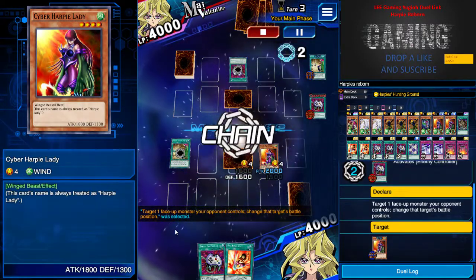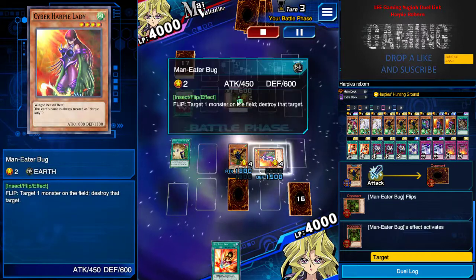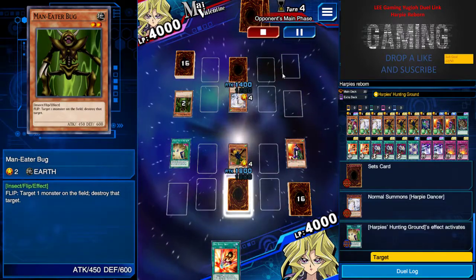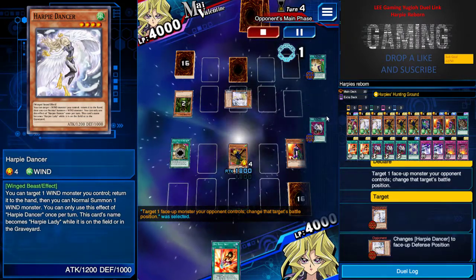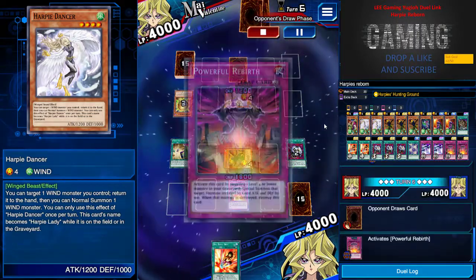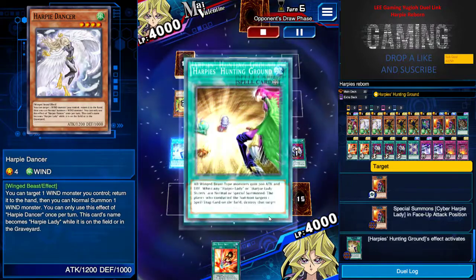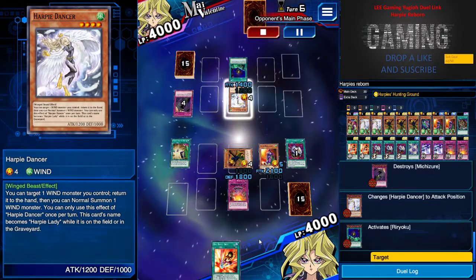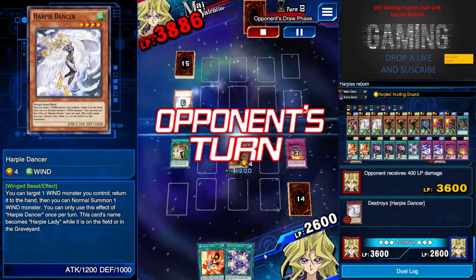He summons another monster and he has Spirit Ball — I don't know why, but it's okay because I have a face-down. His creature attacks and eats me up, which was a bit surprising. I was shocked when he used Harpy Dancer too. I use Powerful Rebirth to bring back my Cyber Harpy Lady, and she's now at 2100 attack because she was resurrected from the graveyard.